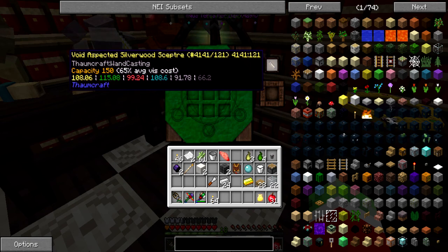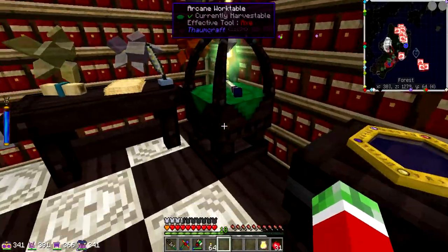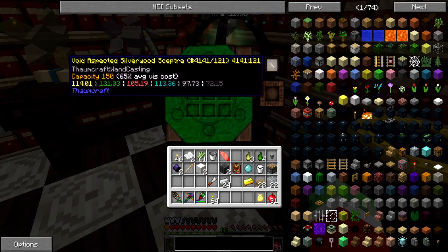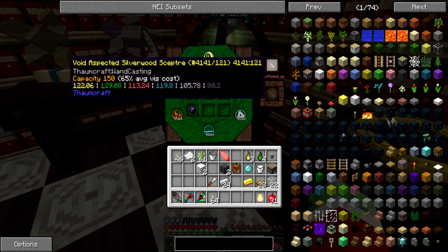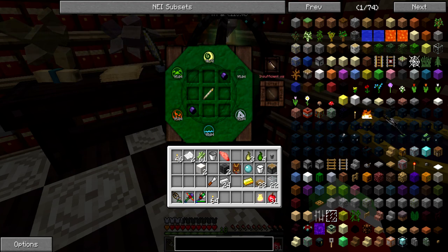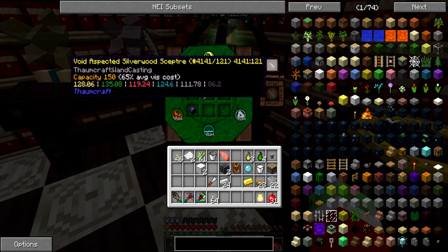Wow — it says the same amount per tick. I guess that's normal because this thing should emit like 20 times the amount that you can see in that aura storage thing. Since this thing is currently recharging on its own very fast, I should be able to make my scepter in no time. And this will make future crafting so much easier!